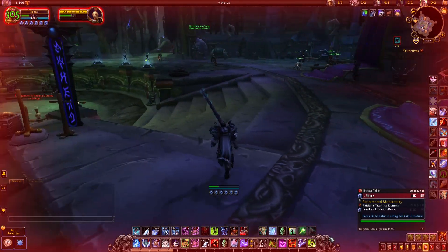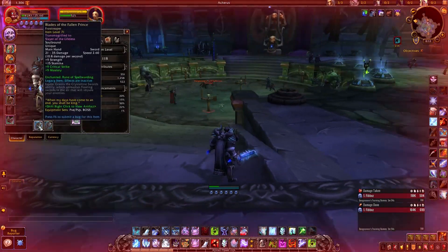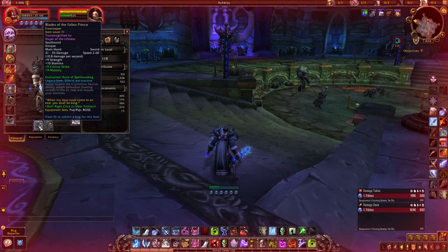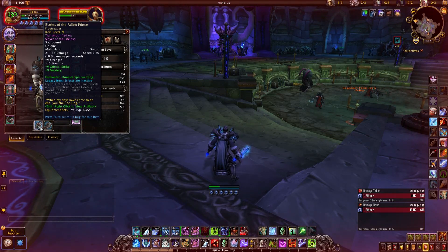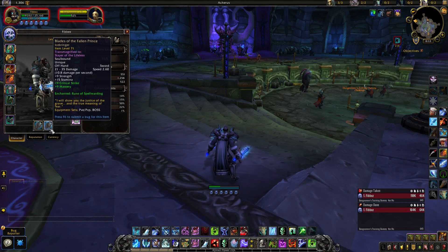Another option is Spell Warding. If you're running at a spellcaster and not applying pressure, running double Spell Warding would obviously be the way to go since you'll have a higher proc chance with it on two weapons instead of one — similar to Hysteria. I haven't tested Spell Warding with two one-handers versus one, but I assume it procs more. Even if you're chasing a hunter, having increased runic power and Spell Warding together would be better than having neither.